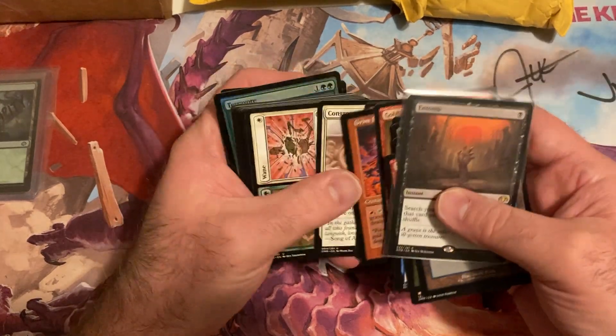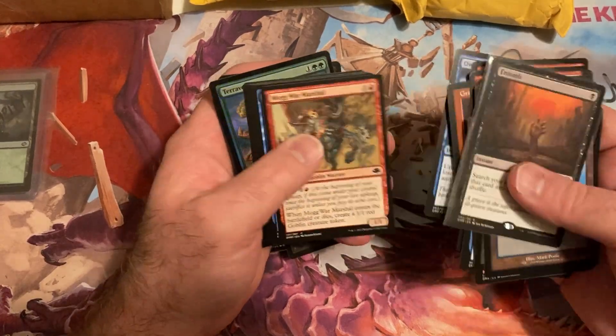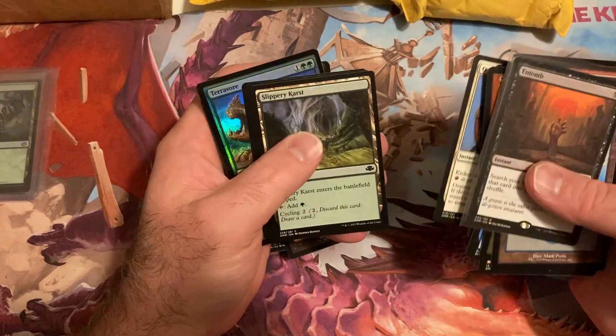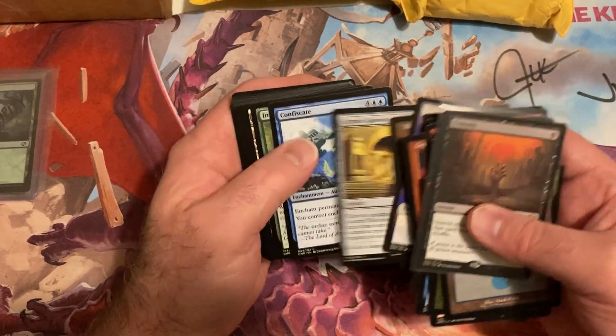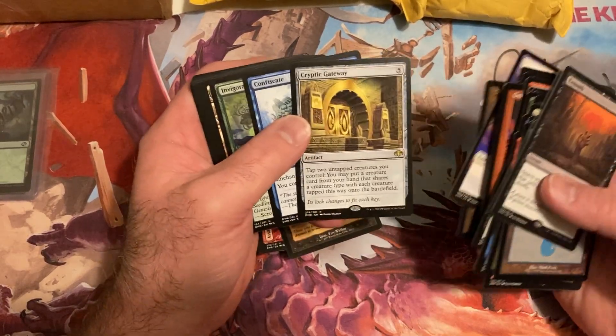Grim Lavamancer — not the best but definitely not the worst. A foil... oh, that's a Cryptic Gateway.